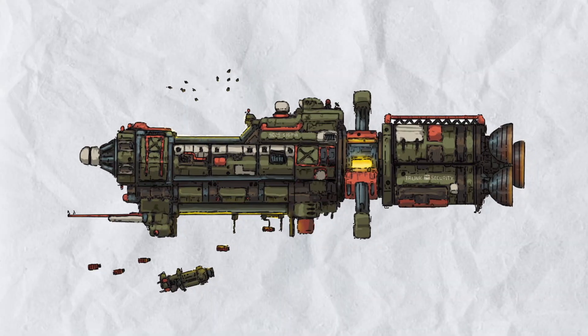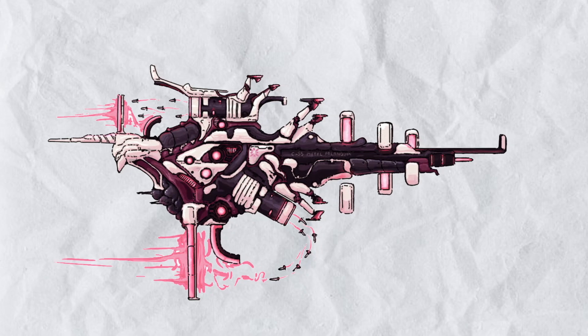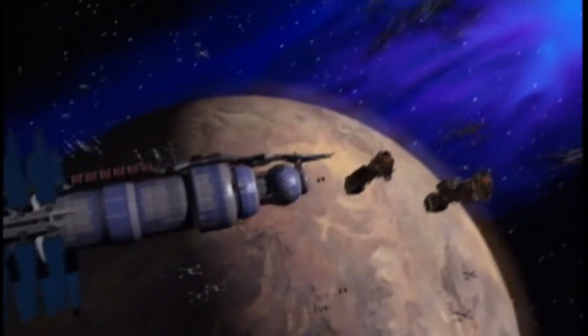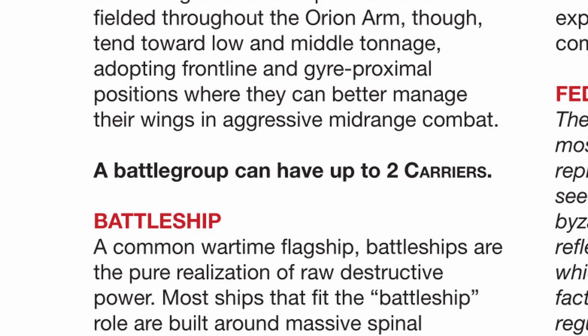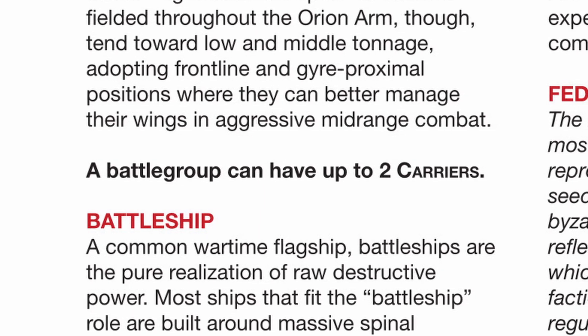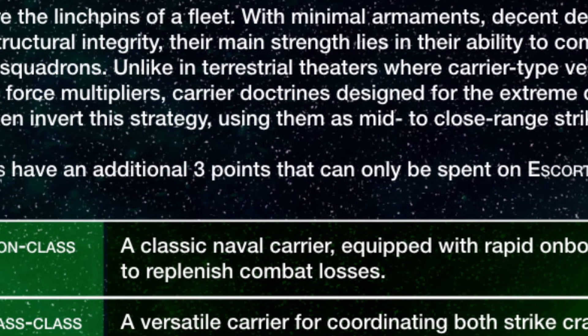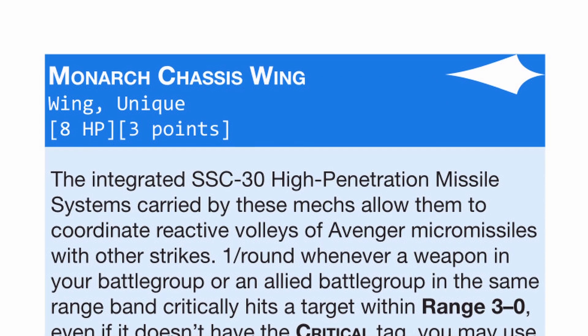Carriers in Lancer Battlegroup are actually close range combat vessels that excel at being around range 2 or 3, due to the fact that the sheer distance involved in a typical naval battle would mean that travel time for escorts and fighters to go back and forward would take way too long. You also get to have 2 carriers max per battlegroup, so they are somewhat expendable compared to the really big ships. On top of that, each carrier gets to have 3 free points to spend on escorts or wings, so you can really afford the more expensive options.